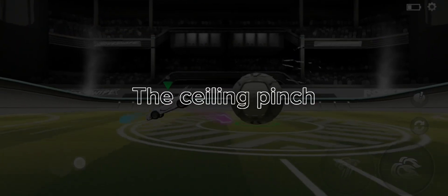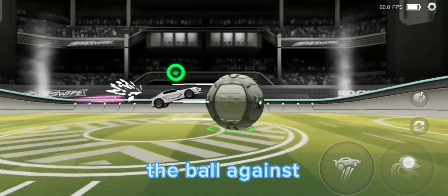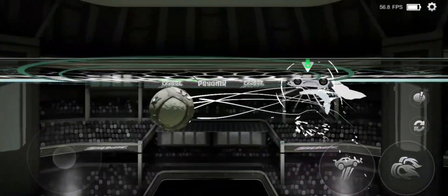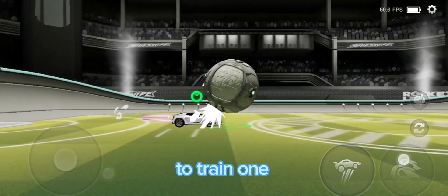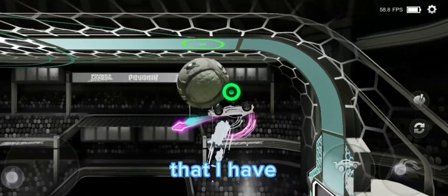The last mechanic is the ceiling pinch. A ceiling pinch is basically just hitting the ball against the ceiling. You would want to hit the ball somewhere around here.